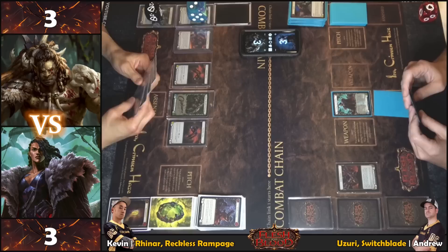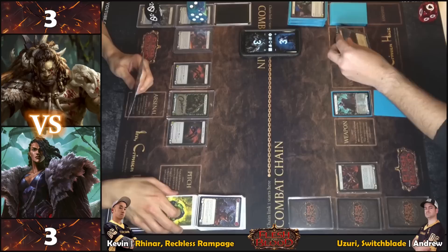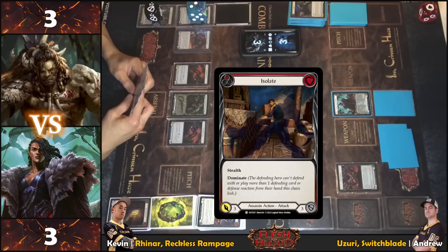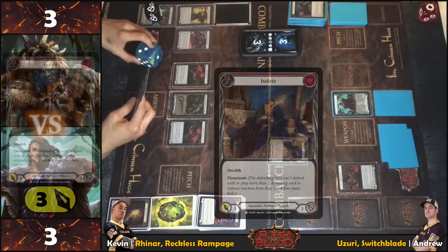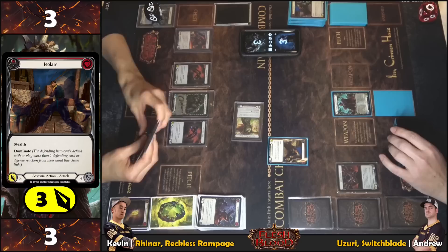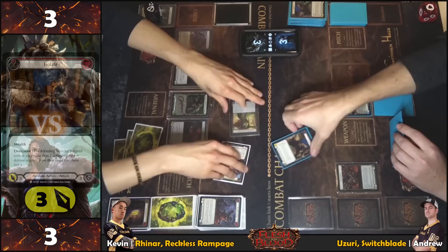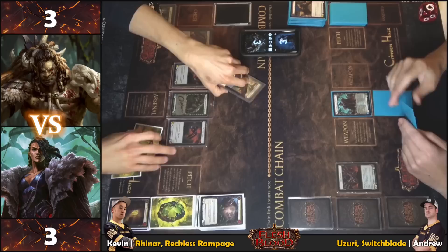Almost ending the game by killing ourselves — we'll see. Can't pitch the dagger. Playing Isolate Red for three with dominate. Two records. Bringing in Snake — walking four. No reactions. Dagger thrown too early.